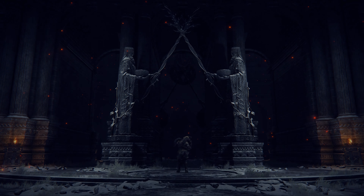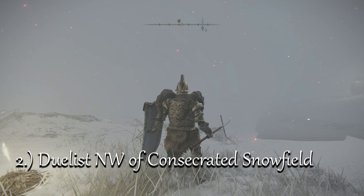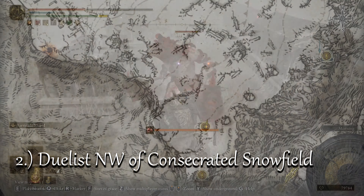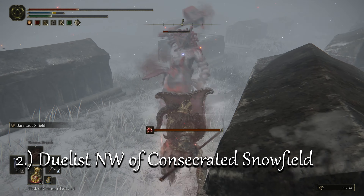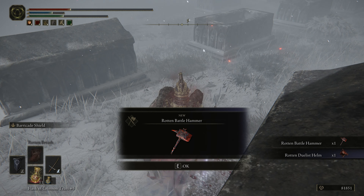The three pieces of our armor set are going to be dropped by three Rotten Duelist enemies in the Snowfield. The easiest of these mobs is located just northwest of the Consecrated Snowfield site of Grace in a cemetery. Once you killed him you can loot the helmet.